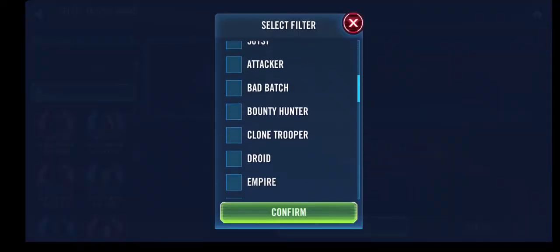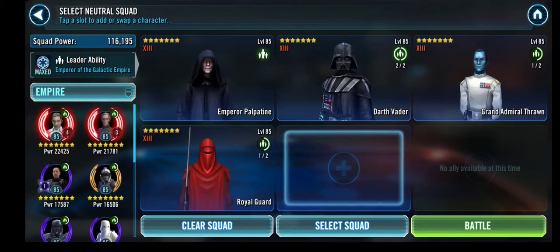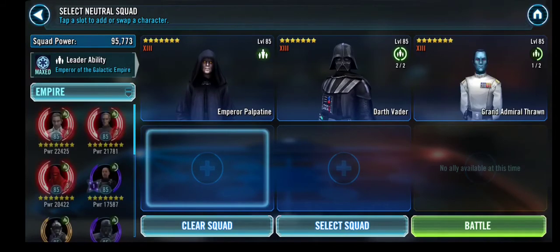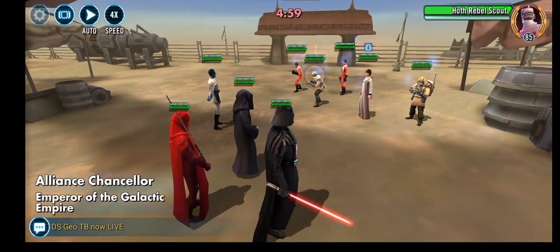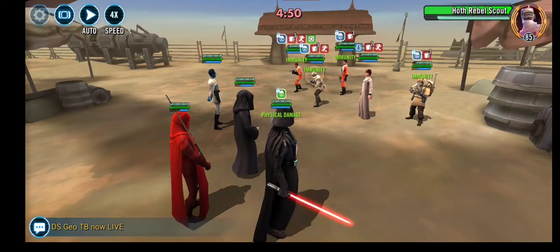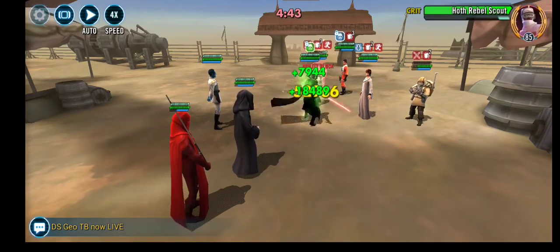We have 3 battles left before we enter the Ship Sector. And for this Mon Mothma matching, which is kind of tricky because they have the Rebel Scout — obviously generating some additional threat — also Zeta Pao, so I cannot really go too easily on this one. I just decided to take 4 Empire units — probably another overkill, but hey, better to be on the safe side. Since this is an Emperor Palpatine lead, I can open with Vader going to Merciless.